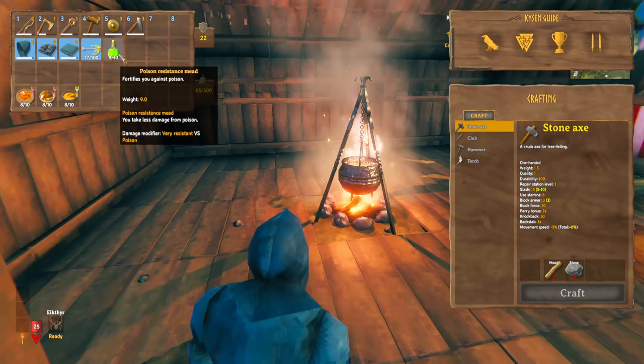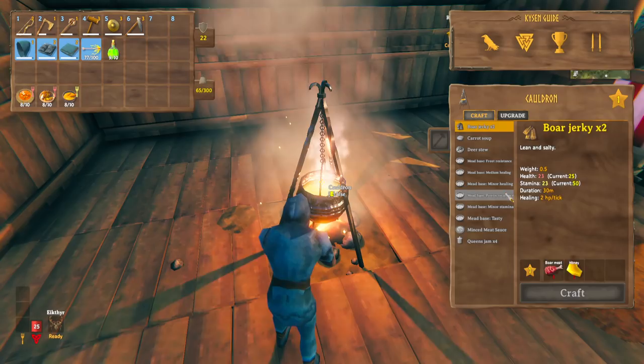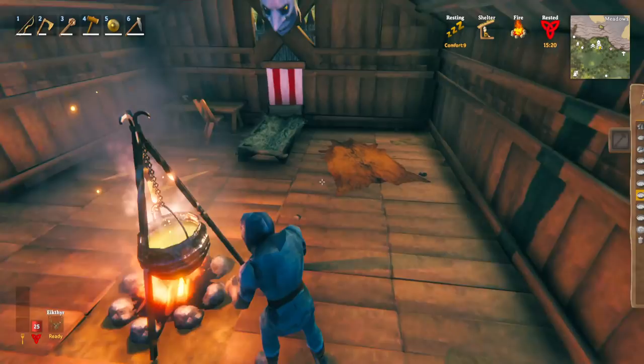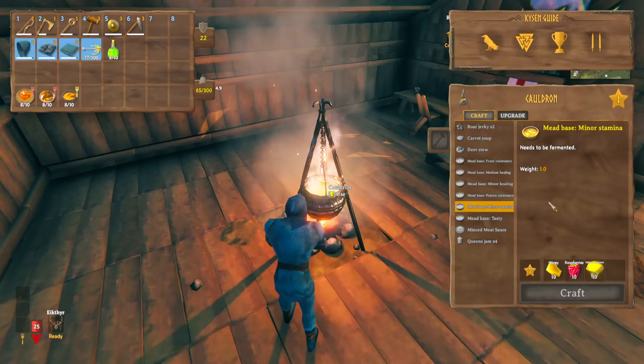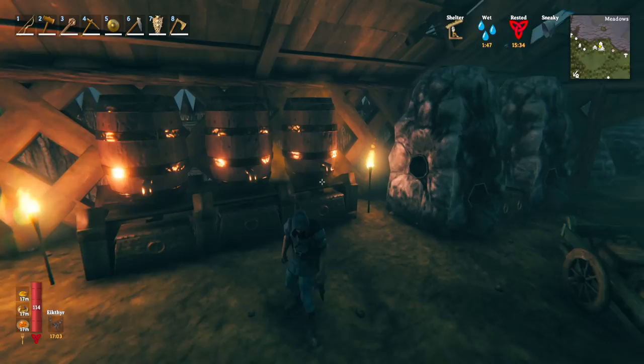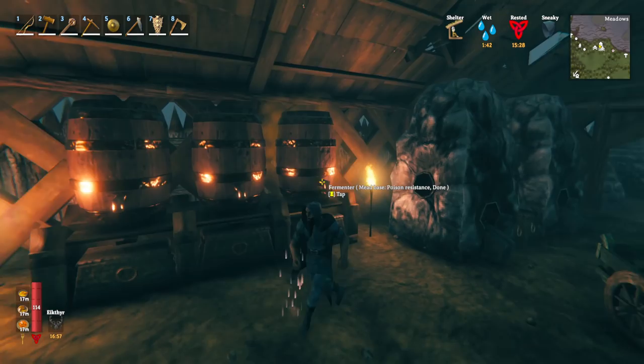I'd recommend taking at least six poison resistance meads with you. Each one gives you 10 minutes of poison resistance, so six gives you an hour's worth of running around the swamp. You simply bring the materials to your cauldron, hit craft, then put the mead base in your fermenter. Stamina mead is also not too difficult to make. Worth noting: one mead base made in the cauldron will give you six poison resistance potions when tapped from the fermenter.